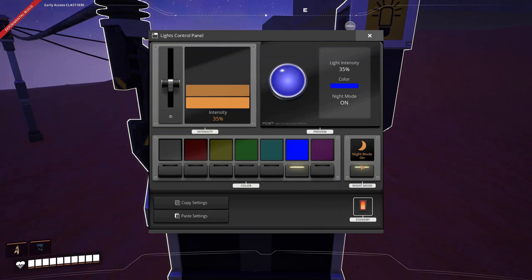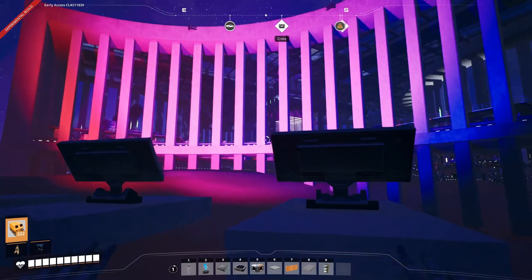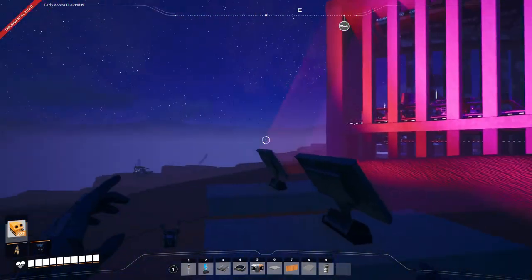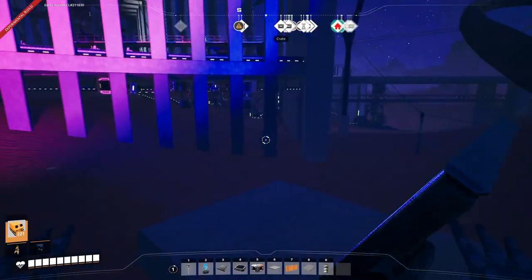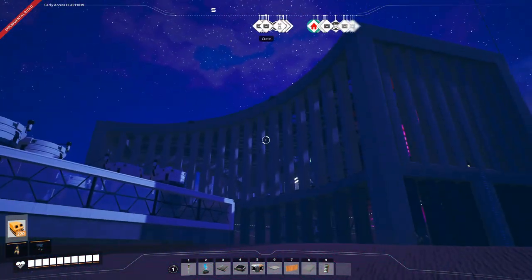Night mode: if you turn that on, lights are on at night but turn off in the daytime, so you conserve power. This is just your normal off, and this is your option to select different lights. So yeah, this is just three lights — red, purple, blue — all set to about 30% intensity, so you get a wall like this.